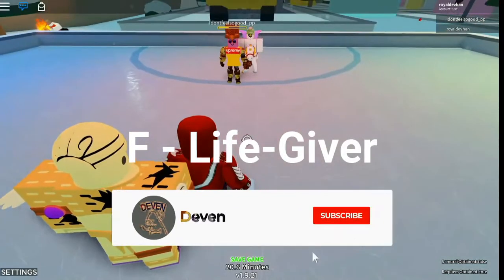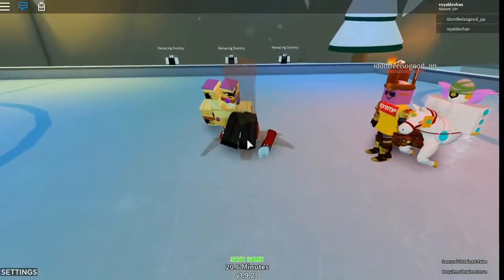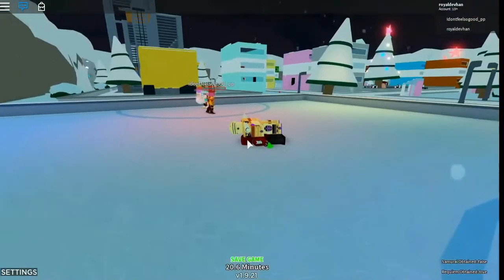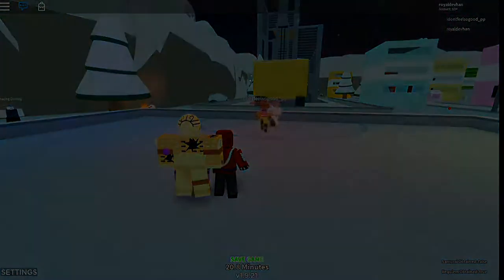So this next move is a damage reflector, so come up and hit me real quick. Try and hit me. Ha, get damaged. The tree just died. You fell over, but I took damage. You fell.